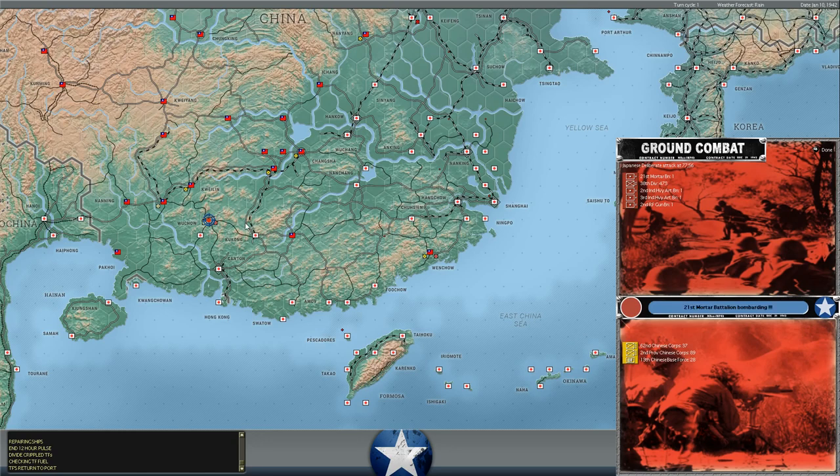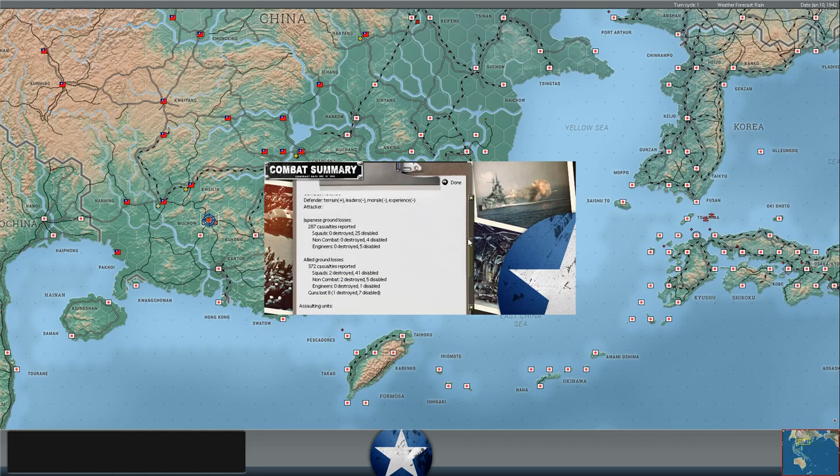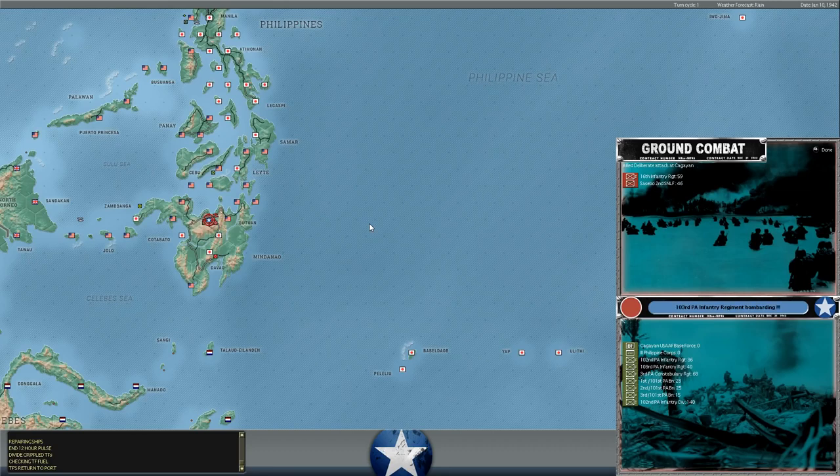Just northeast of Wu Chao, he's also attacking there with the 38th Infantry Division and some artillery regiments supporting, against a couple of Chinese corps. Apparently we held our position as well. This one's not as bad - we lost two squads destroyed, he didn't lose any. We lost 372 men versus his 287. That's not terrible. Those are pretty light losses for China.